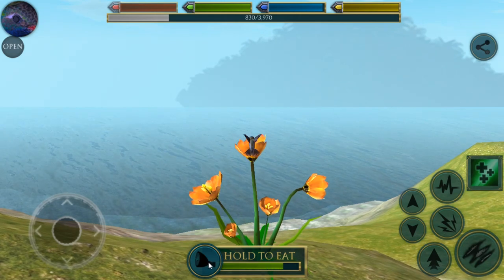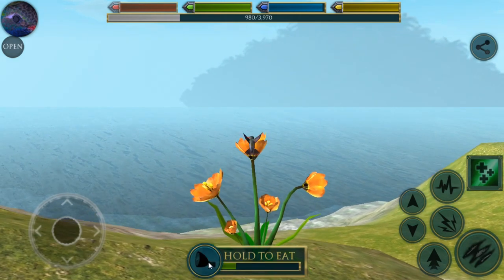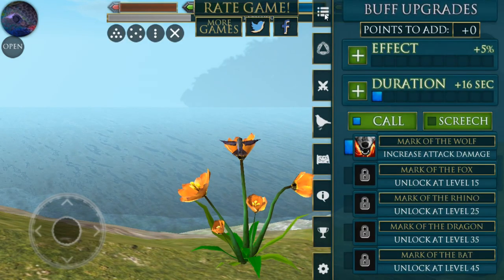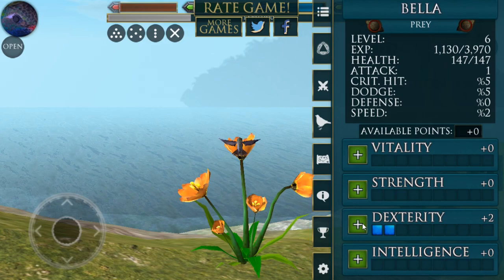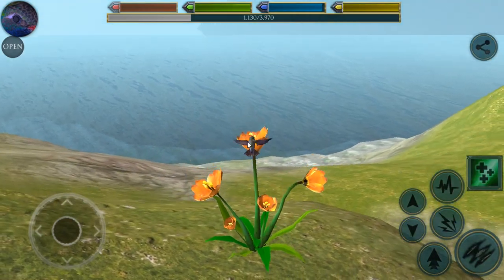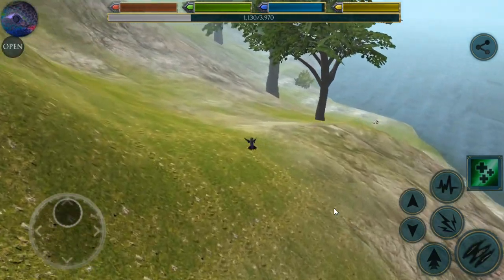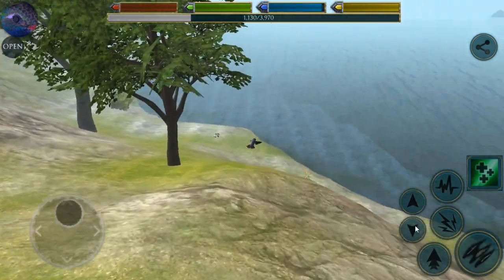If we're able to find one tonight — just one more flower, it's so easy. Like why would you want to move? Let's add a little more dexterity for Bella so she can be even faster, even though she's so teensy. Oh my goodness, look at her. She's so cute. We're going to search around.